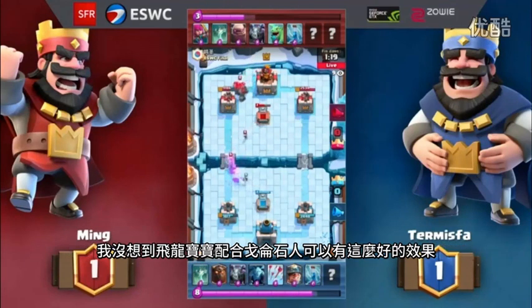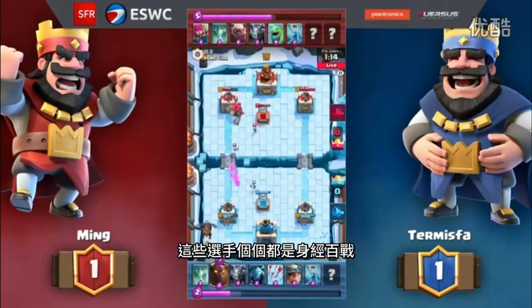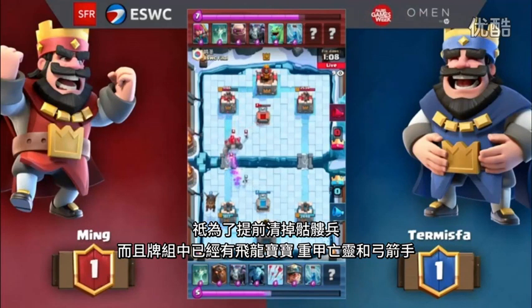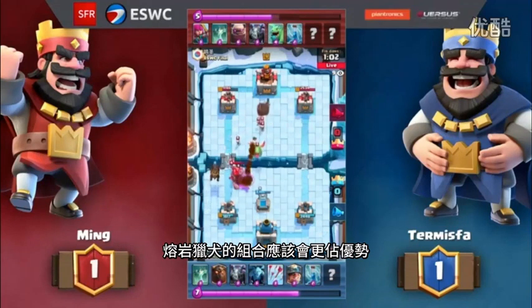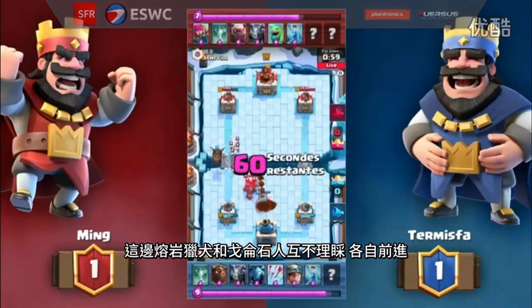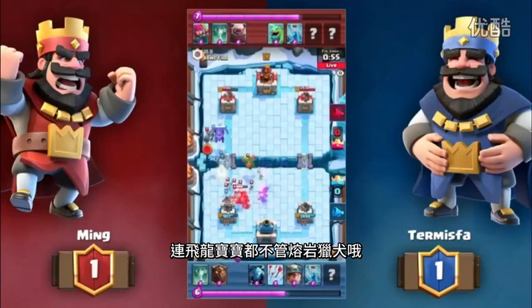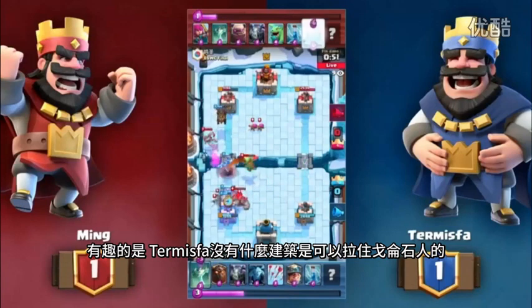I love how Golem decks incorporate a Baby Dragon — it's been proven to work. Obviously these guys have played hundreds of matches. The Tombstone is quite literally the only thing you would Arrow to get the Skeletons out early. With Mega Minion, Baby Dragon, and Archers, it's a bad deck to have Arrows in. The Lava Hound and Golem just don't care and walk past each other. The Baby Dragon didn't care about that Lava Hound. Termispa doesn't have any buildings to pull that Golem again.